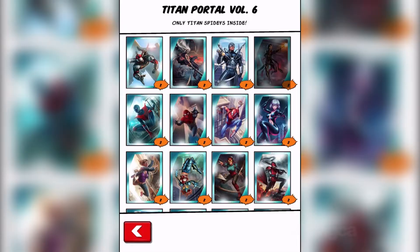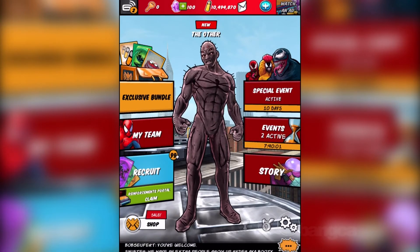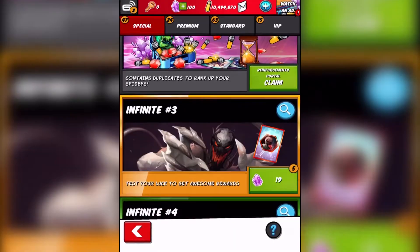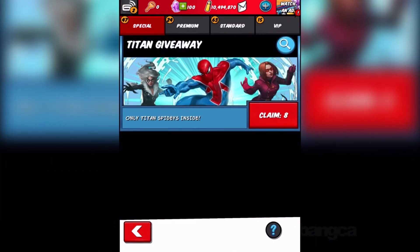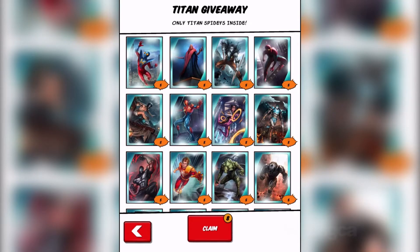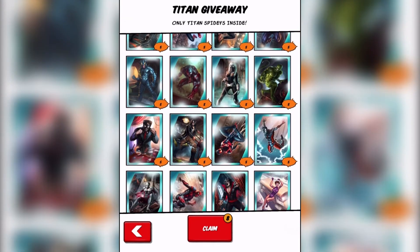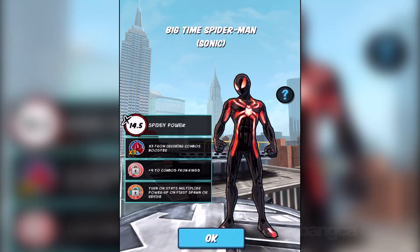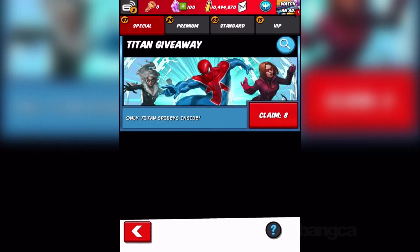There's a new pack here — they kind of made it like Titan Portal Volume 6, which is different from the one we got before, which was just called the Titan Pack or Titan Giveaway. I like the Titan Giveaway, but there isn't anything I want in there yet. Maybe in the future when they add the Red Goblin. Pretty much the same old characters.